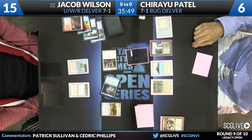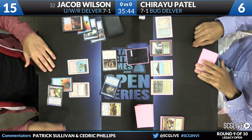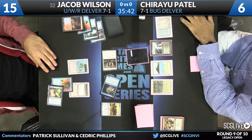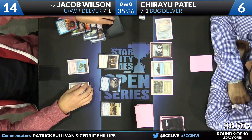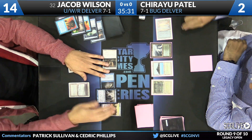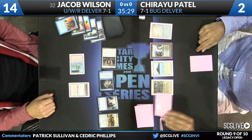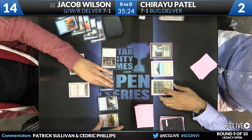Patel draws a Polluted Delta, considers playing a land, and passes back to Wilson, who attacks again, putting Patel down to six. Wilson again has two Spell Pierces. Patel draws — he needs an Abrupt Decay or similar answer. A Delver of Secrets is drawn, but Patel needs it to flip. Wilson senses weakness and Force of Wills — if Patel had anything he would have cast it by now. Even if Patel draws Abrupt Decay for the Insectile Aberration, he still dies, and he concedes. Jacob Wilson wins Game 1 with Blue-Red Delver over Bug Delver.